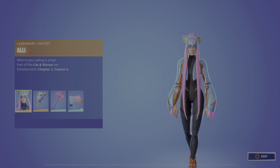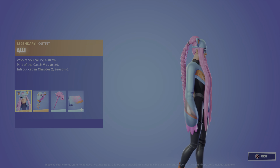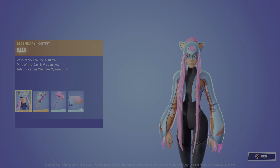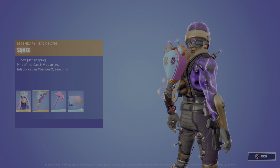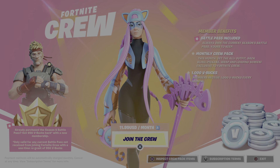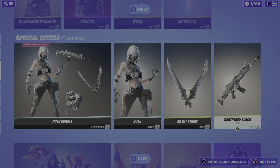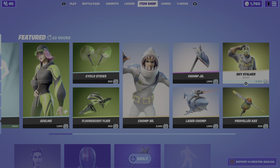And we got Ally — yeah, I think it's Ally. There's one right there — Squee, back bling Scary Fish, yep, then Cat's Paw. Alright guys, that's it for the item shop — like and subscribe and turn on those post notifications so you never miss a video.